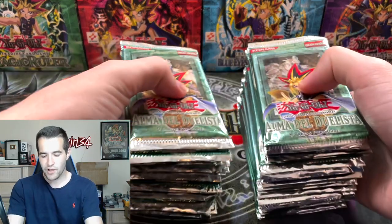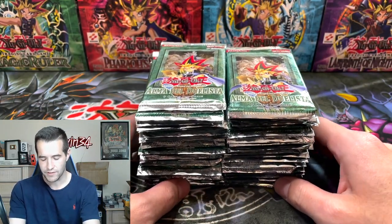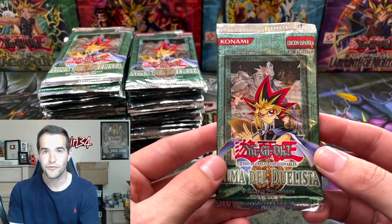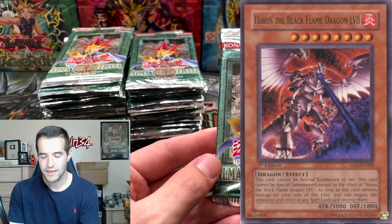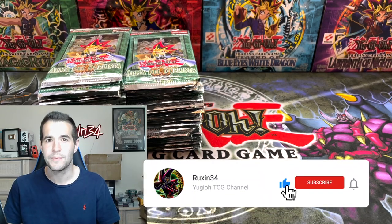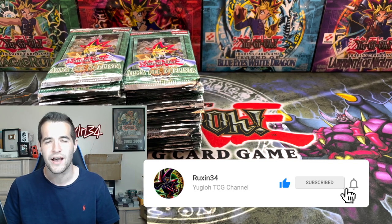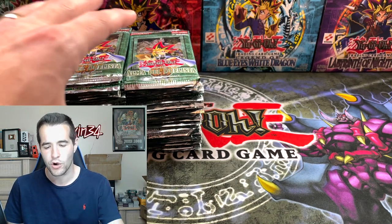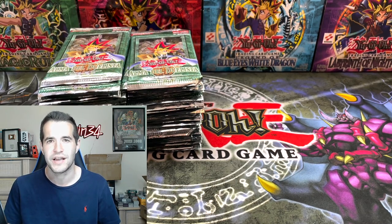If you haven't checked out yesterday's vlog, it was pretty awesome. Now let's get into it. Today we have — I think this is like 47 Portuguese Soul of the Duelist first edition packs. We're looking for that Horus, and yes I will be giving away every card we pull. If we pull the ultimate rare Horus, you guys get a chance to win it. All you gotta do is like this video, be subscribed to my channel — we're trying to get to 100,000 — and leave me a comment: let me know your favorite card from Soul of the Duelist.